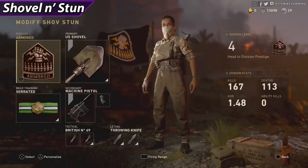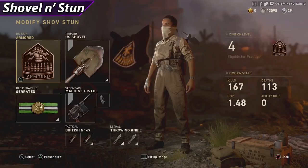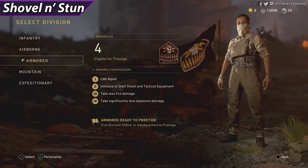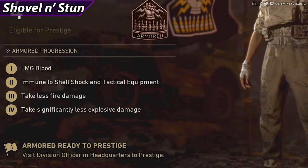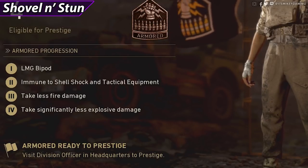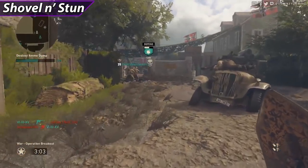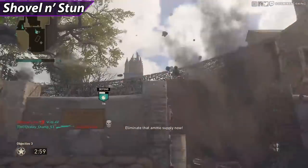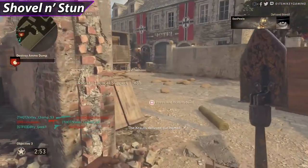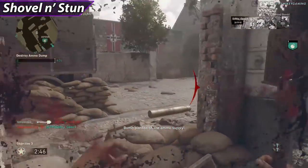Here is class two: Shovel and Stun, for short range. If the objective isn't too far and you will run into someone very soon, use this setup. For the division we are using Armored, mainly because he is immune to shell shock and tactical — no one is going to stun you and you can't stun yourself. You take less fire damage, which is great against flamethrowers, and significantly less explosive damage, which is very important when huddling around the tank going for bloodthirsty kills since there are explosions everywhere in War mode.